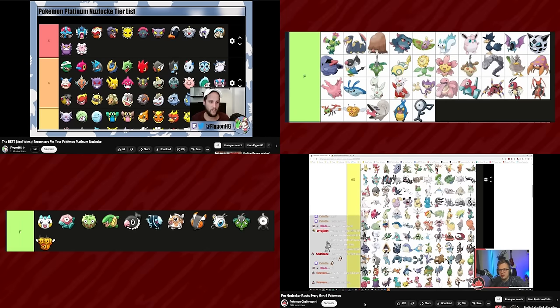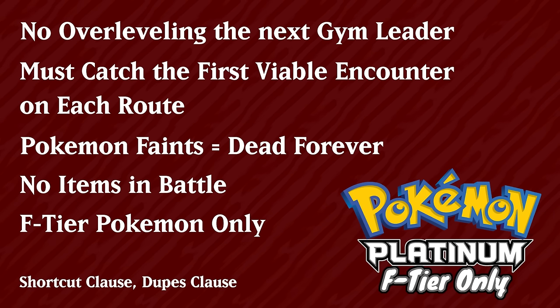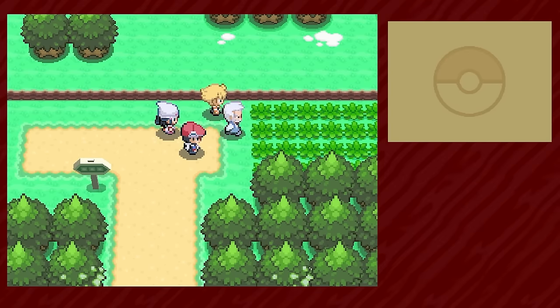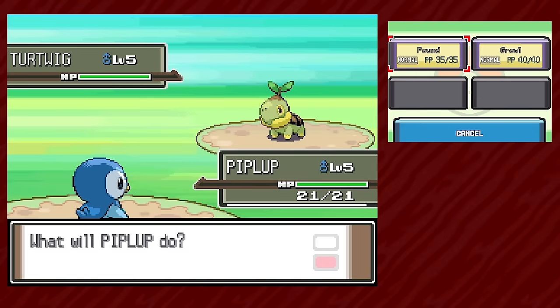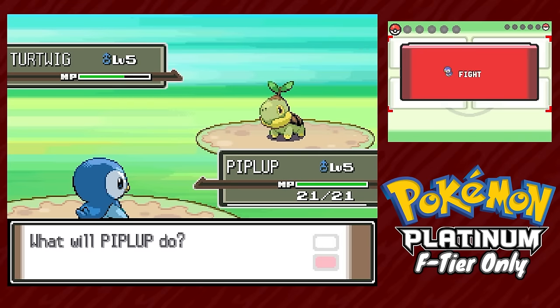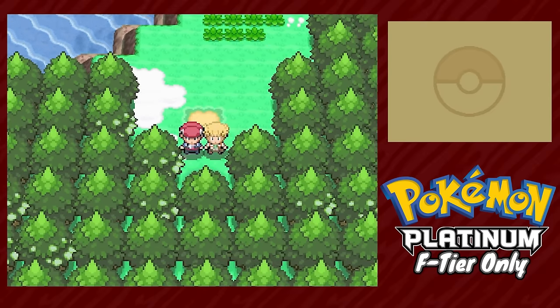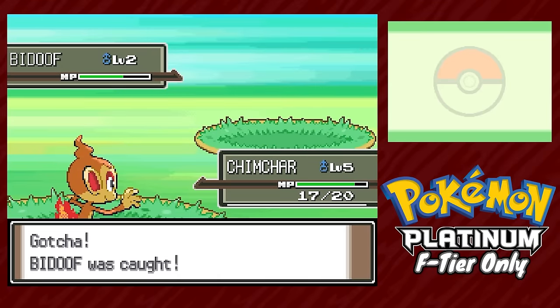I decided to combine picks from two videos for the absolute worst F-tier Pokémon in this game as the only viable encounters for a Pokémon Platinum Nuzlocke. We choose Piplup as our starter, not because we can use it, but because it gives us a good HM user and forces our rival to have a Torterra — a slow Pokémon with a four-times weakness to ice. After beating our rival and learning to catch Pokémon, we're ready to start the Nuzlocke for real.